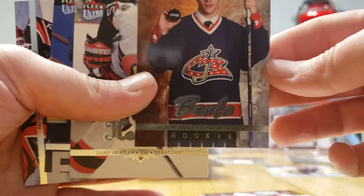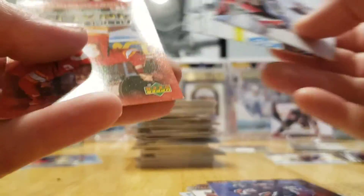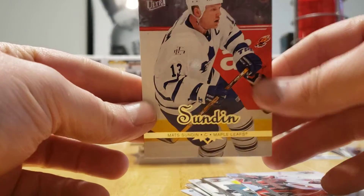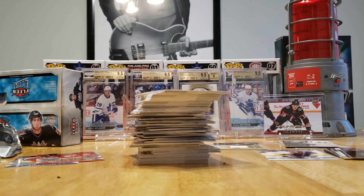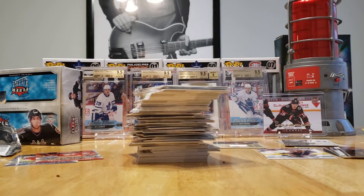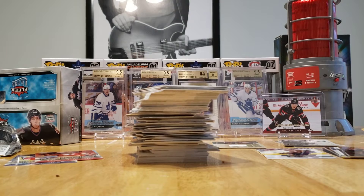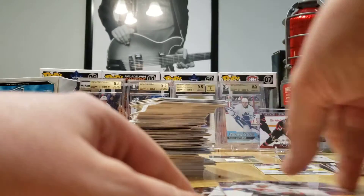We got another rookie here — this is Gilbert Brule. And I got one of those too. I got a Maple Leaf — Matt Sundin. A lot of these players you might not recognize — they're just gone, retired. Paul Correa's retired. Mark Denis, Abisher, Niedermann, Jordan Leopold. A lot of good players though.